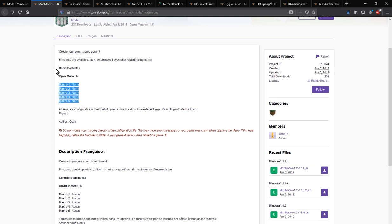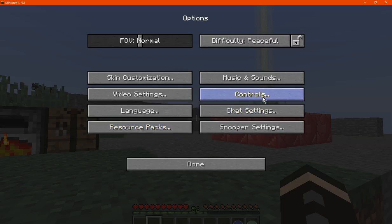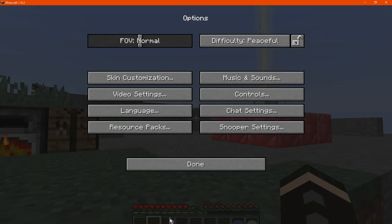You have access to five of them and there is a specific menu you can use. What you want to do first though is make sure you set up controls here, so you've got access to the menu by default and then the rest of these five have absolutely no controls set for them, so you're going to want to set them up so you can easily activate macros.